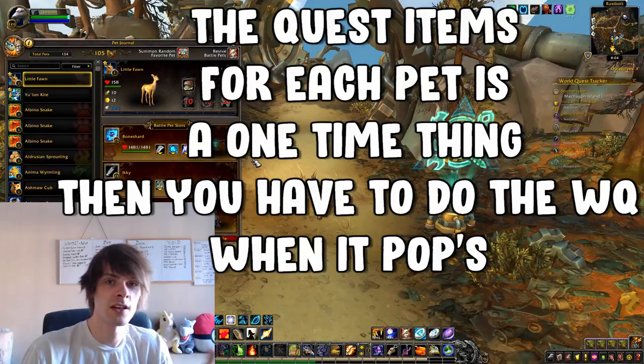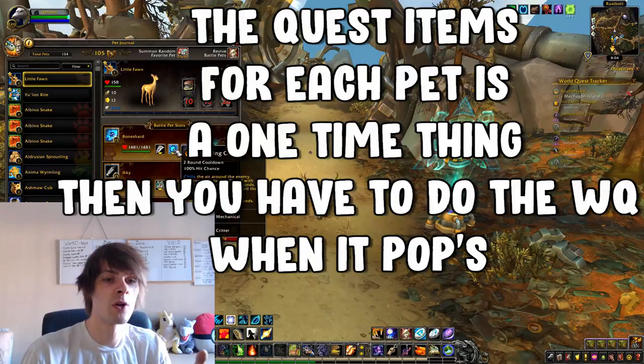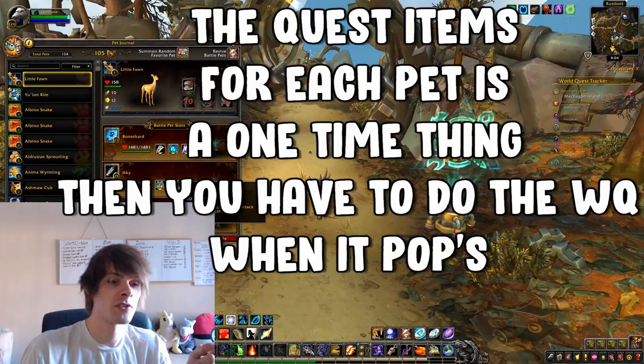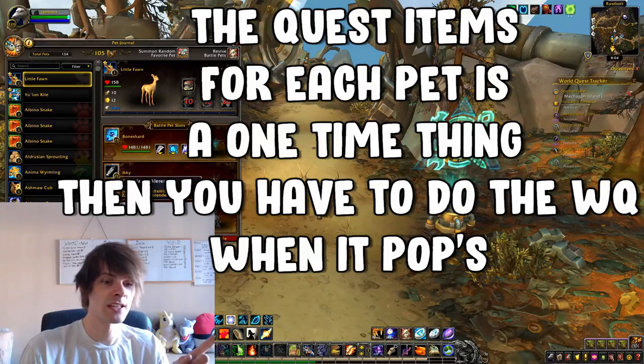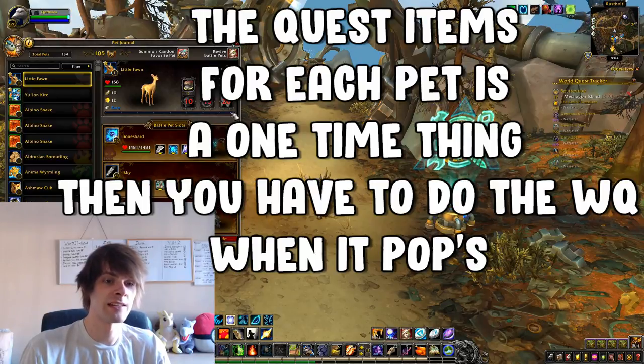After Bone Shard dies — which happens a lot since all you really want is to pull off Blistering Cold — bring out Ikki and use Black Claw. Black Claw does a lot of damage and basically kills most of the Battle Pet bosses. If Ikki dies too, summon your Zandalari Ankle Biter and just use Bite, which does pretty much the same damage.